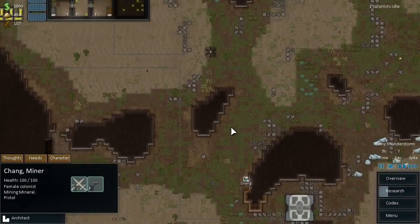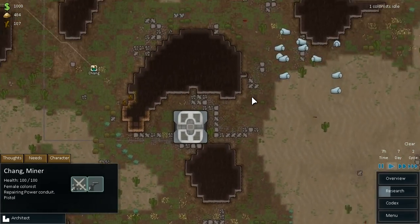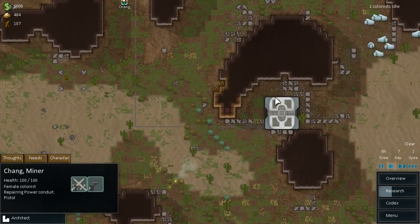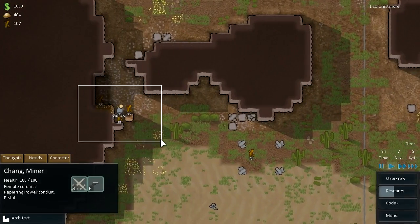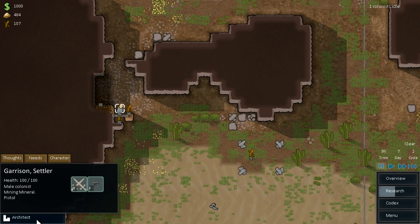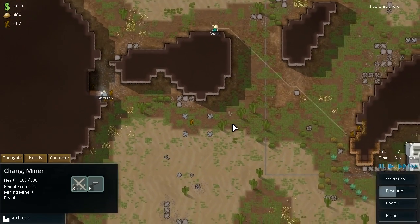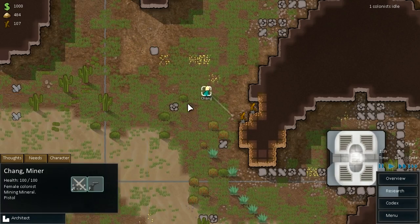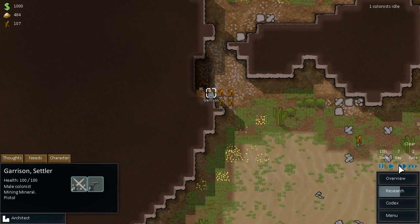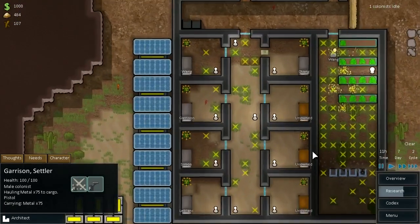Whoa — you see that lightning strike? Not sure where it hit, but that was cool though. So the next thing we want to start thinking about is putting a turret somewhere around here to protect the geothermal generator — possibly even a wall around it with an access point, and then it should be fairly safe from raider attack. Garrison, you can haul some of this mineral off once you've done mining. Chang, you're going back to mining minerals — that's fine. Research is coming along nicely; we're going to be able to put some carpets down pretty soon.